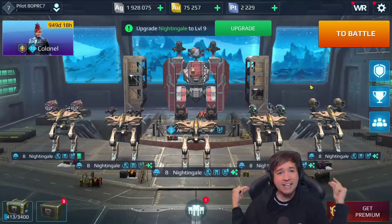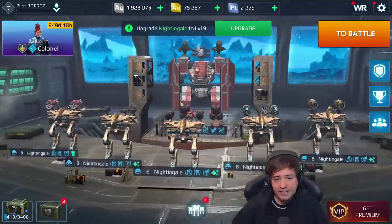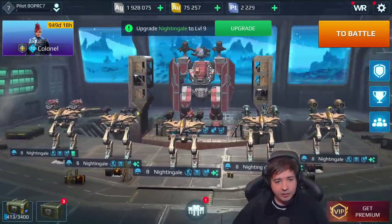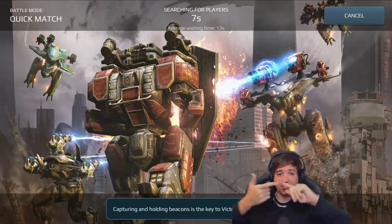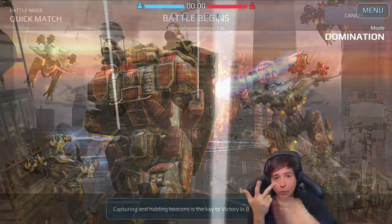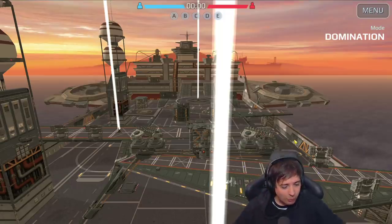What's up friends, this is Manny and welcome to the next test server session here in War Robots with a brand new robot — Nightingale. It has two medium and one light weapon slot, and its ability is extremely interesting. It features flying with stealth, suppressing the enemy, and healing friends, all within one robot's flying ability.